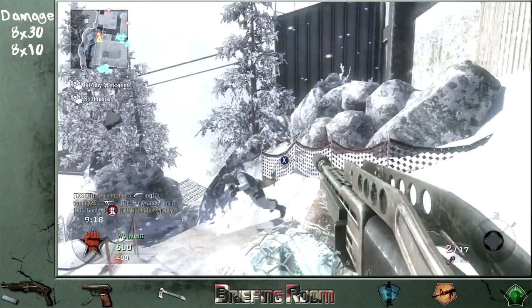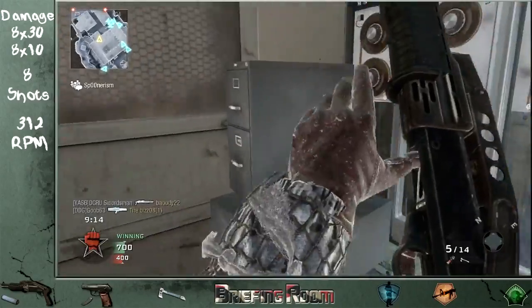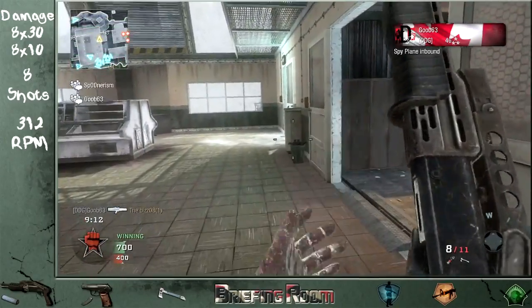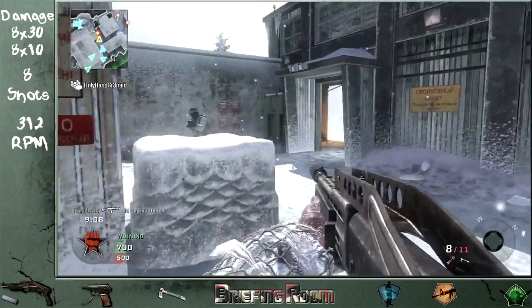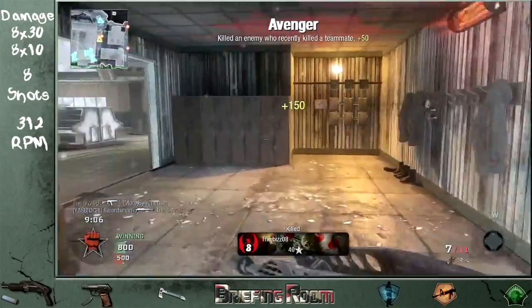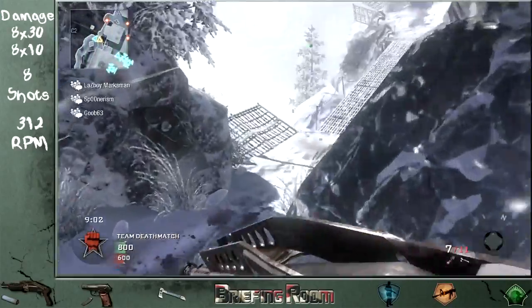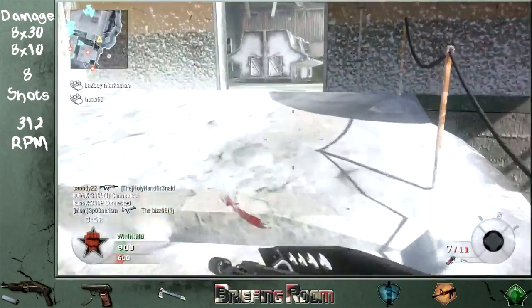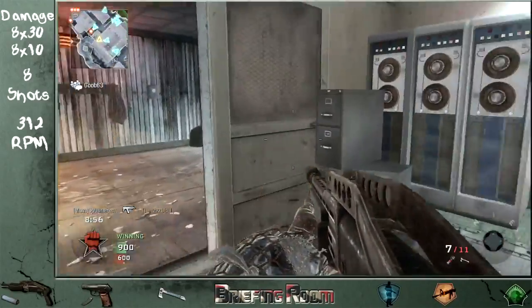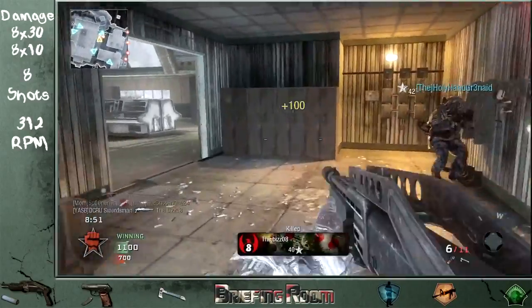This bad boy will hold 8 shots at a time with a 312 rounds per minute fire rate. It's pretty good. Don't be afraid to mash the trigger. Even though I have a slow trigger finger, I do max out the rounds per minute that this thing is capable of. It is considerably faster than the Stakeout with very comparable damage. It is definitely a great weapon to use.